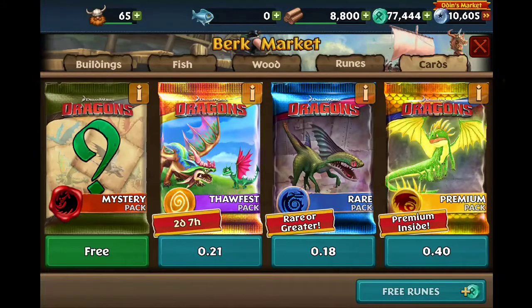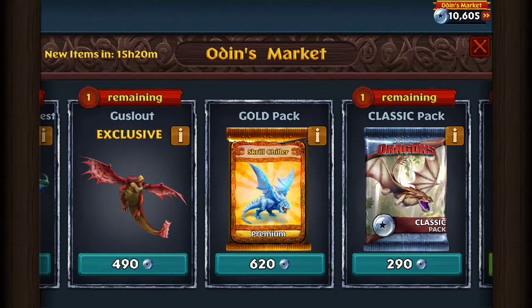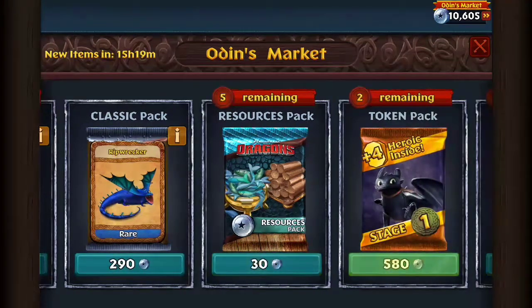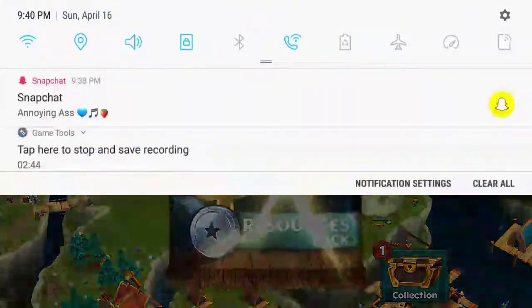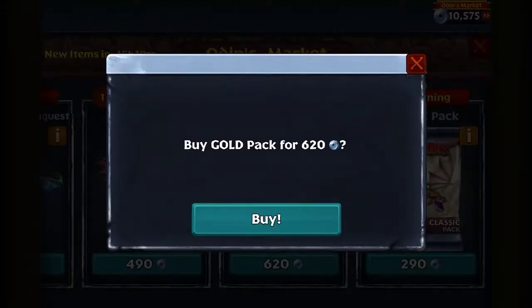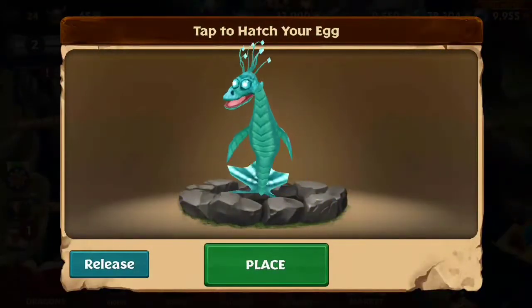Rooms, wood. What could I buy in the market? A gold pack. What is in the gold pack? Ooh, sky chiller - well, skill chiller. I like that one. I feel like as soon as I buy one it'll stop my recording. Oh, let's try. It didn't stop my recording. Got some fish. I'm gonna buy a gold pack, hopefully I get skill chiller - I want that one, it'll look cool. Oh, I got Tide Glider. I like the egg, it was all cute.